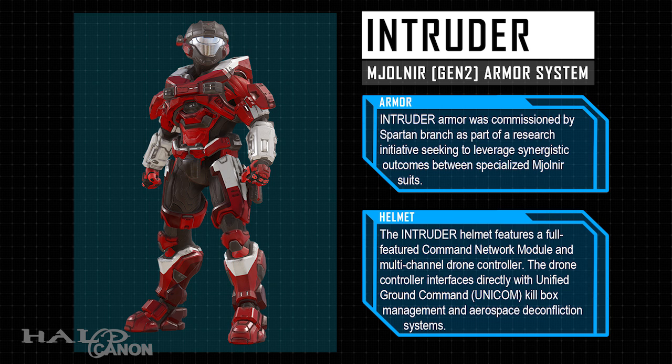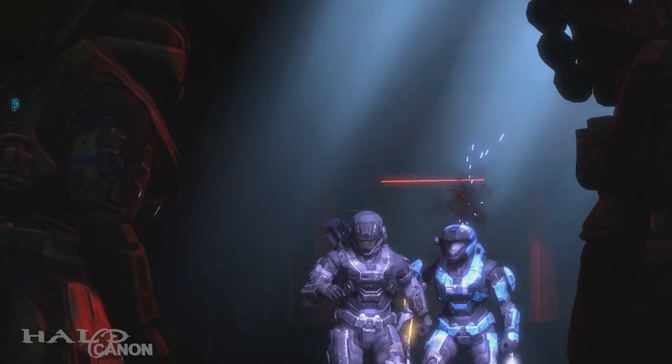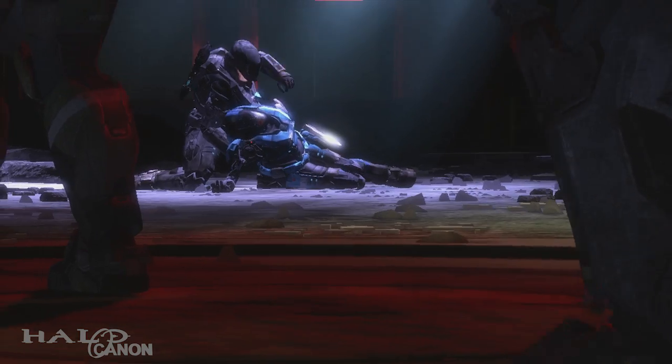After that we have Cat's armor, now called Intruder. Intruder armor was commissioned by the Spartan Branch as part of a research initiative seeking to leverage synergistic outcomes between specialized Mjolnir suits. The Intruder helmet features a full-featured command network module and multi-channel drone controller. The drone controller interfaces directly with Unified Ground Command (UNICOM), Kill Box Management, and Aerospace Deconfliction Systems. Not a fan of the general look, but the lore behind it and the name is pretty fitting to Cat's legacy. The bit about the deconfliction systems in the helmet description might actually be a subtle reference to Cat's fate, as deconfliction basically means to reduce the risk of collision — but maybe I'm just reading too much into things.